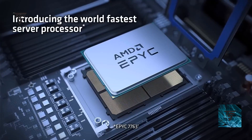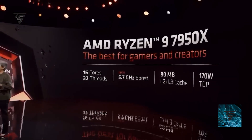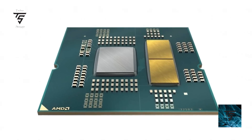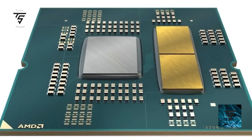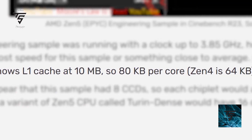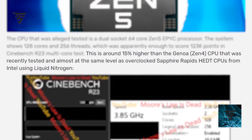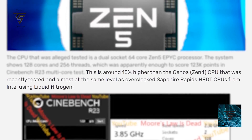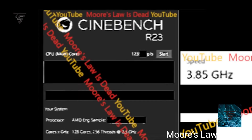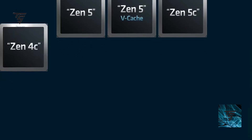It clearly beats Intel's Sapphire Rapids server processor, which was running on liquid nitrogen. Do note it is an engineering sample — scoring 123K on an engineering sample in dual channel is nice to see. Maybe AMD will go even further with more CCDs and more cores later down the line. It also comes with 80 KB of L1 cache per core, so you will get more performance out of it. Intel should be worried because Zen 5 is coming strong.